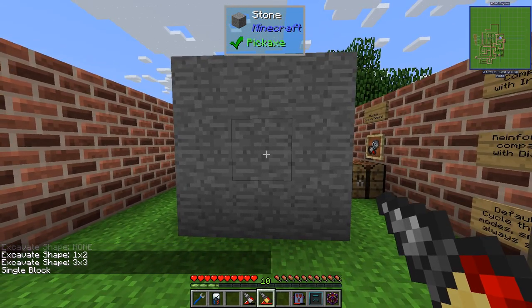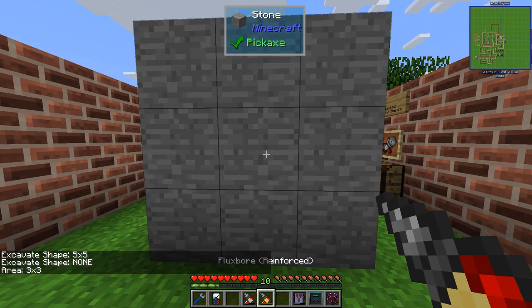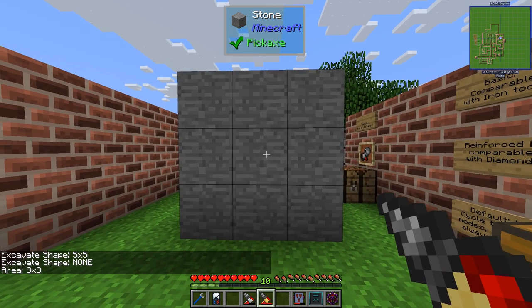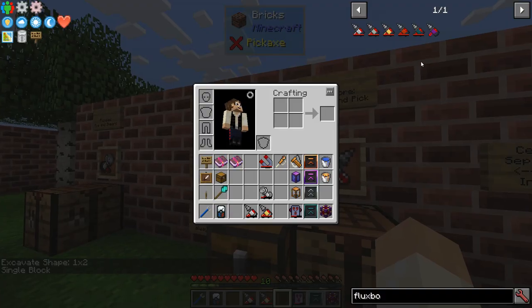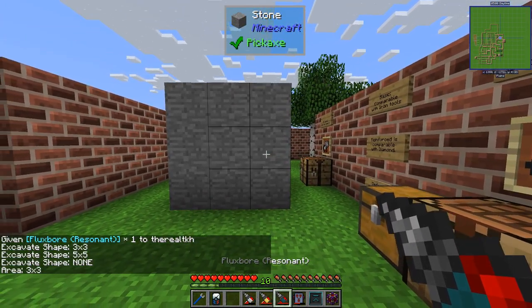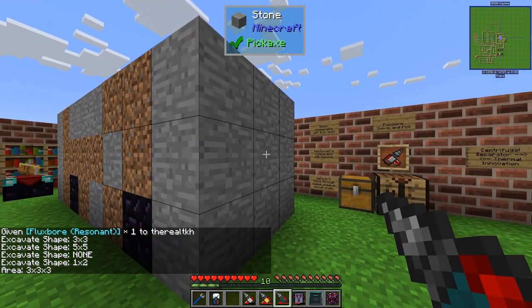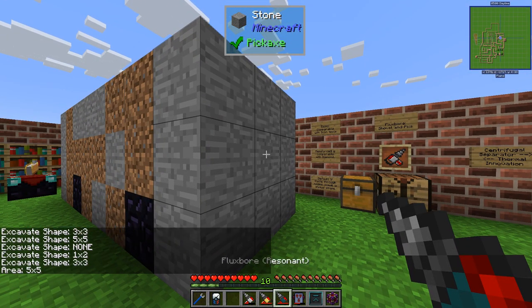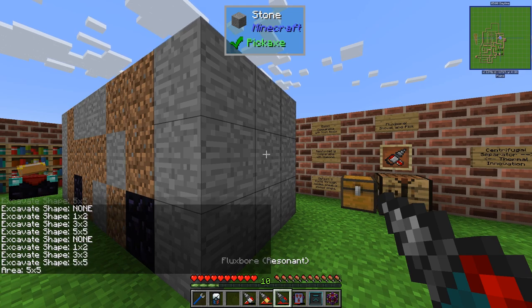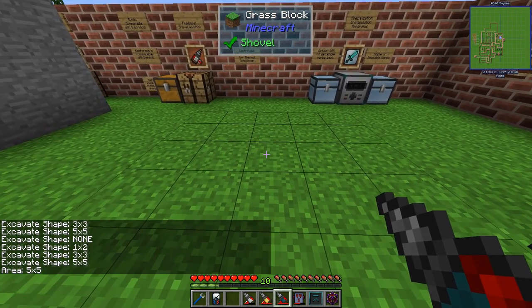So that gives us some additional patterns. You can see we're mining these two blocks or these three. The best one - the resonant - has single, tunnel, 3x3, and a 3x3x3 pattern, as you can see across all three layers, or a 5x5 which you can see on the ground how it looks.